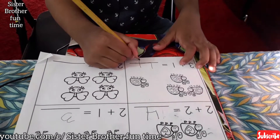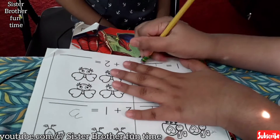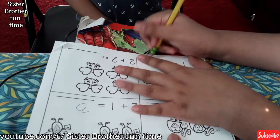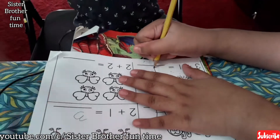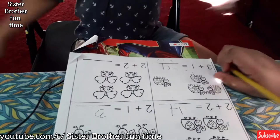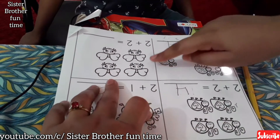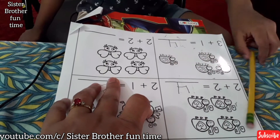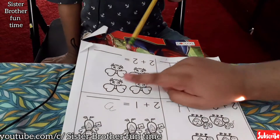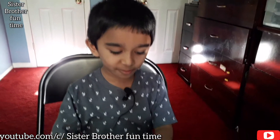Mushroom, your four is now looking good still. Okay, three plus one equals? Four. Okay, now this one. Two plus two equals? Oh, it's the same thing. Two plus two equals? Let's count. One, two, three, four. Okay, two plus two equals? Four. Good four.